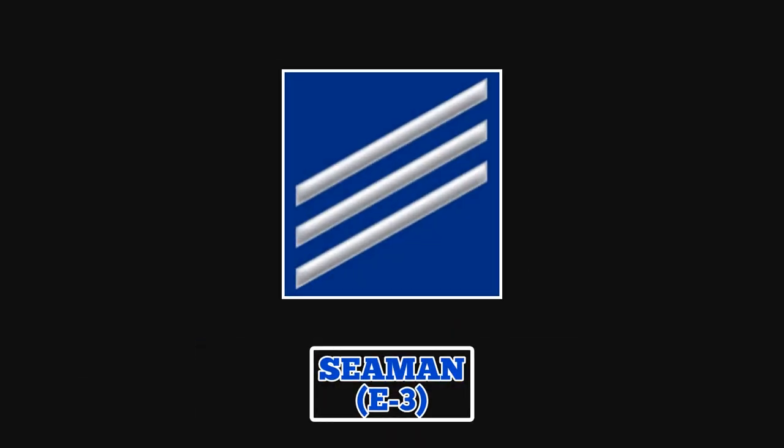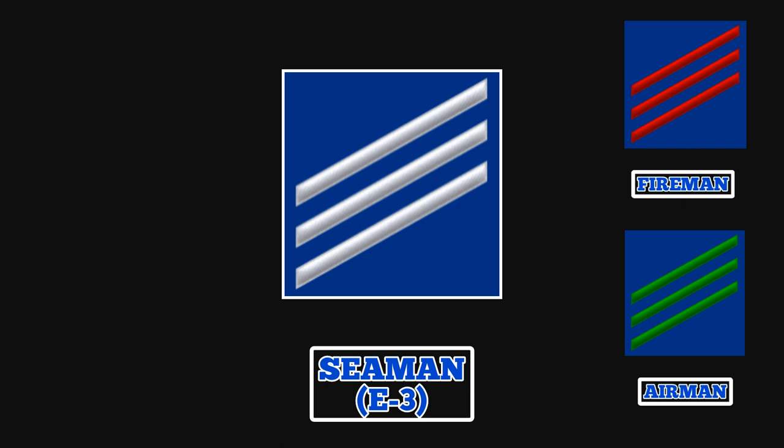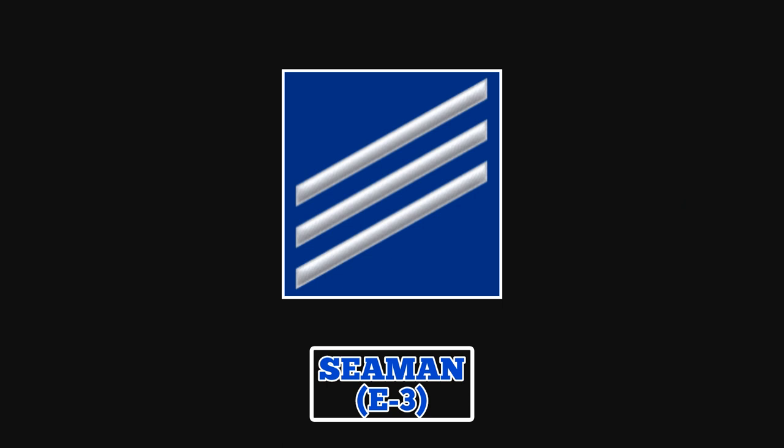Seaman. Guardsmen in this rate wear an insignia featuring three diagonal stripes with color variations depending on their assigned group. The primary duties of a seaman are to gain experience through performing ship and equipment rounds on deck, as well as duties in maintenance and repairs among other duties.